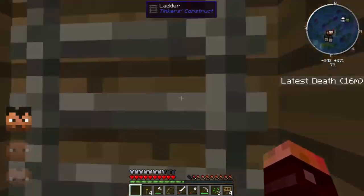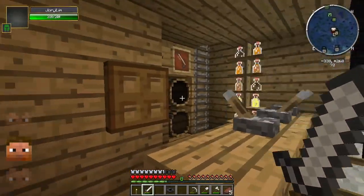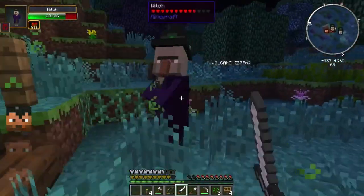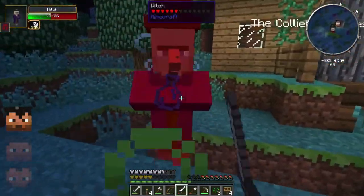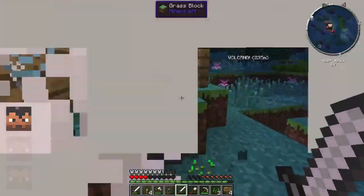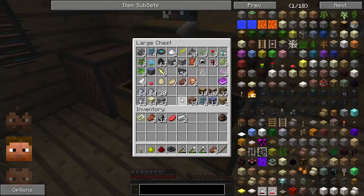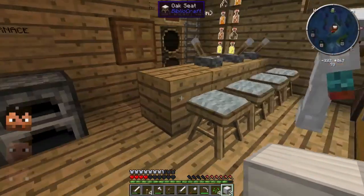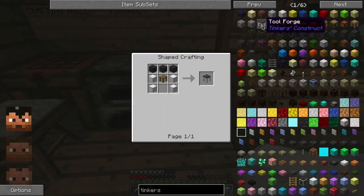I'm going to bed — nope, it won't let you. Okay, this is the crafting table. I used all the iron to make iron blocks so that we can make the tinkers table. I need an iron sword. How do we put on hats? Press H.